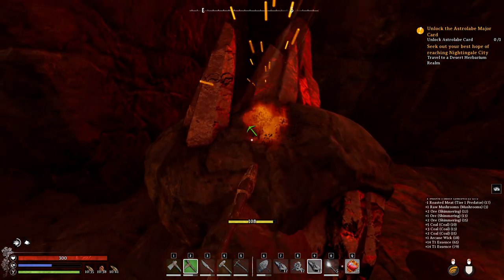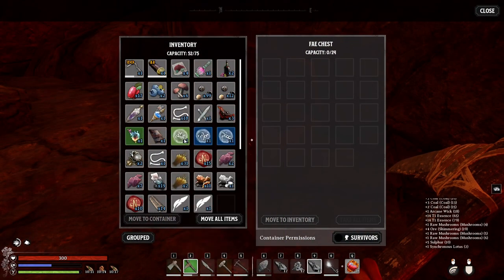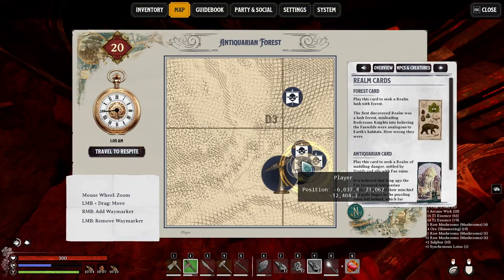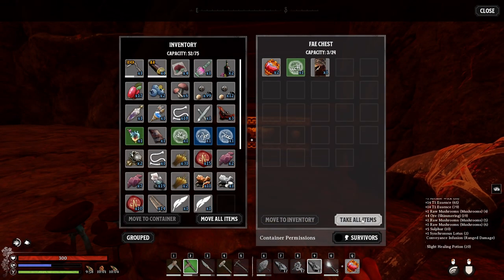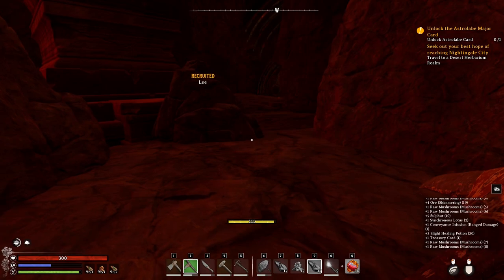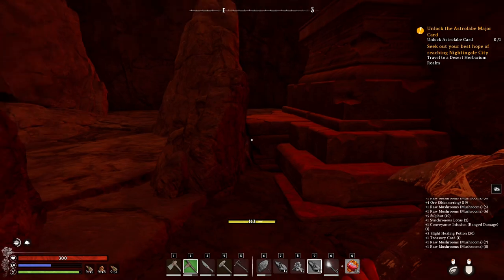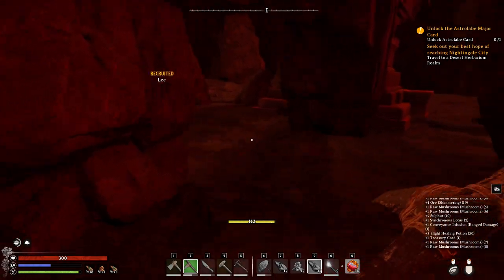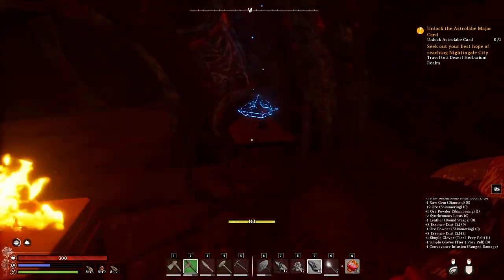I'm gonna gather all these mineable stuff. In these areas you also get synchronous lotus, so this is why it's worth exploring, especially the dungeon area. Lots of chests contain really good resources and rewards. Usually there are like three spots to get tier one essences, depending on your realm level.